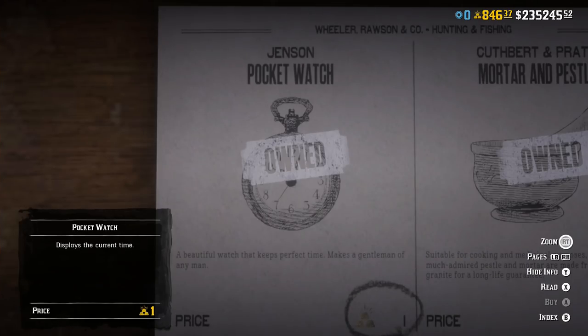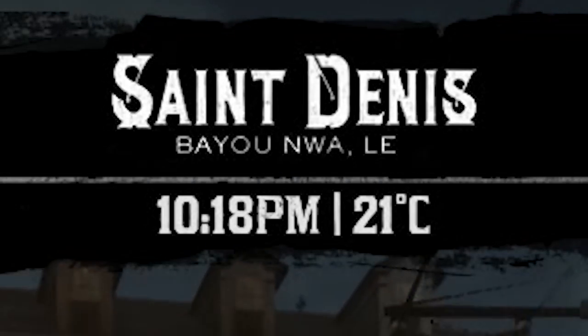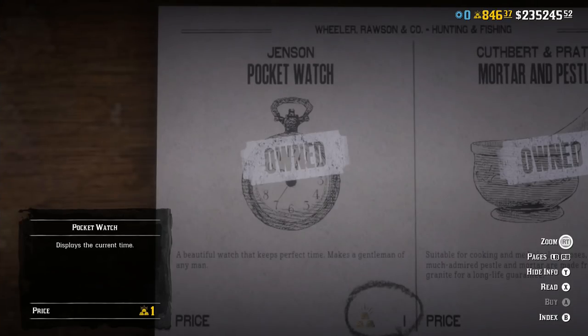First up we have the pocket watch. This is supposed to provide the benefit of telling you the time, but at any given moment within Red Dead you can just press down on the d-pad and it tells you at the top of your screen. There is no point buying a pocket watch.